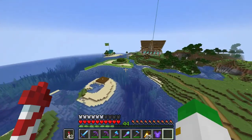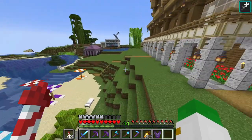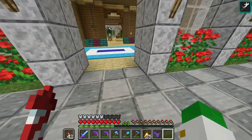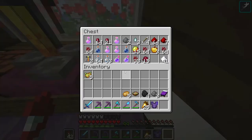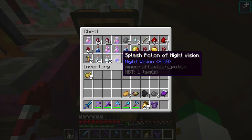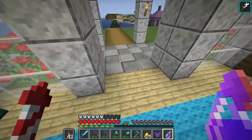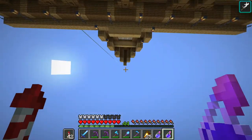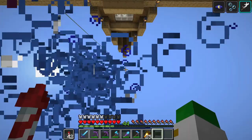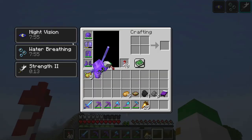So we're going to keep looking around here. I do have two others I know of - they're kind of in the northern ocean we have here. Some water breathing would be a lot better. In fact, I might also get some night vision if I have it. Perfect - we have a splash potion of both. That should actually be enough because I know where both of them are, so we'll just splash ourselves with that. Looks like they both applied for eight minutes.